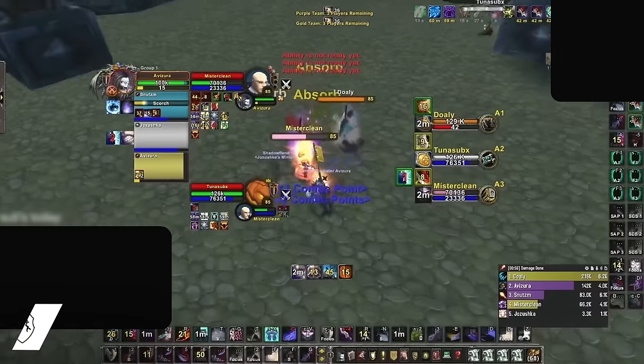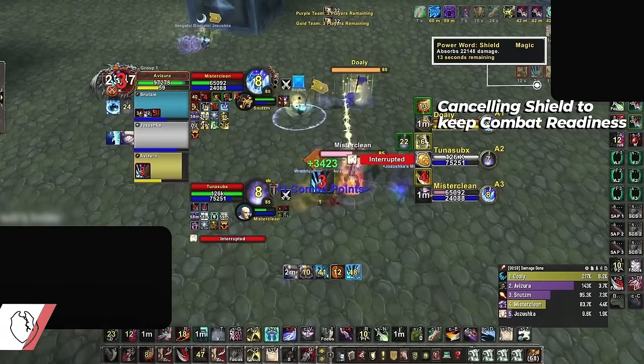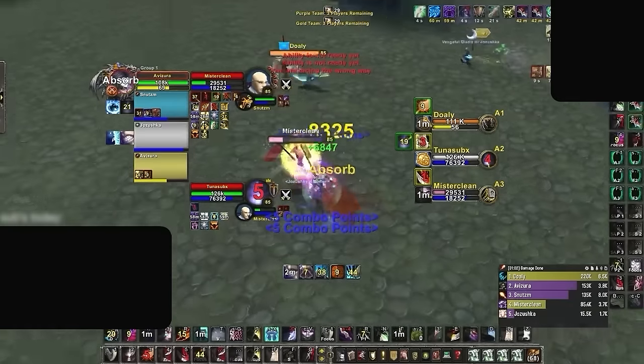Also, if you're a priest playing with a rogue, there's one niche interaction you need to be aware of: rogues won't gain combat readiness stacks if a shield is active when they get melee hit. Not the biggest deal, but it is something you can and maybe should play around from time to time.